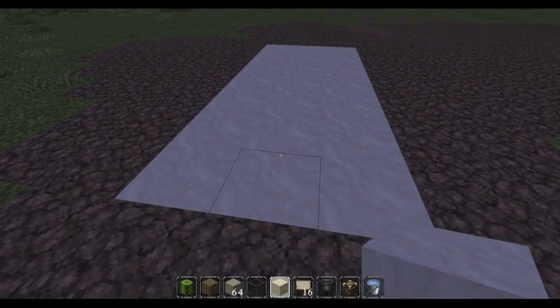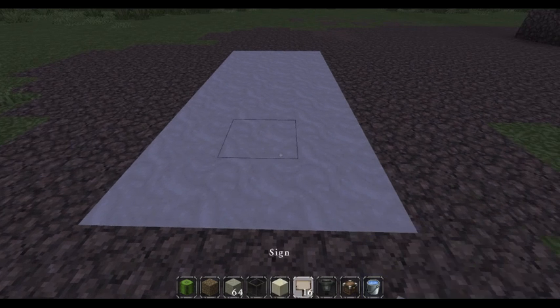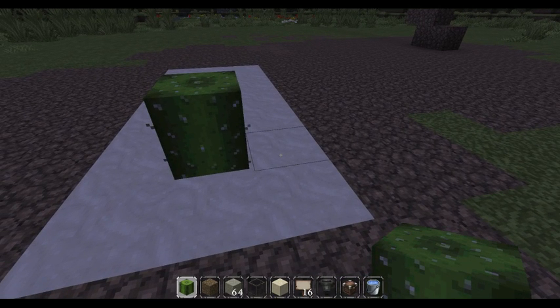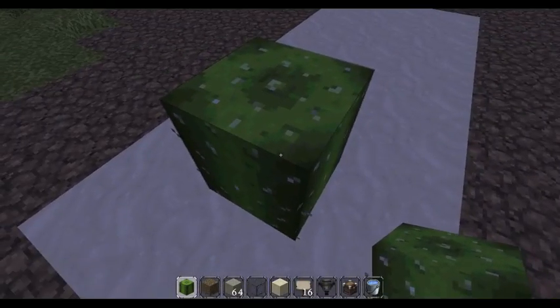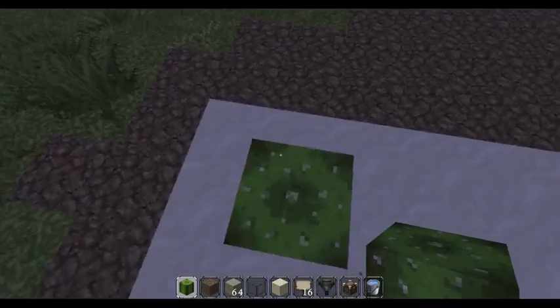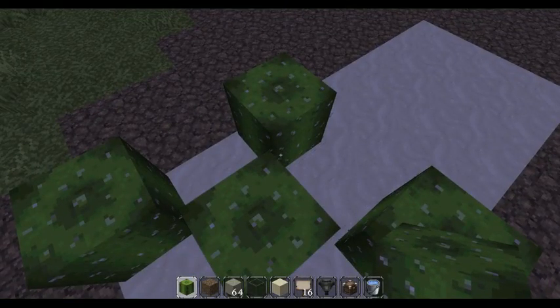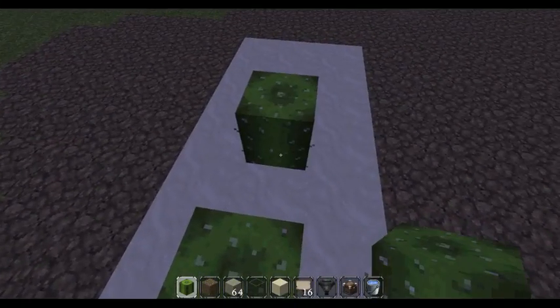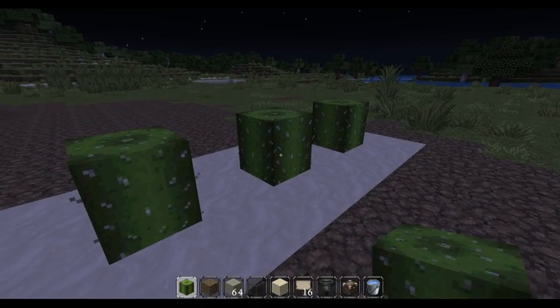You can grow cactus in a regular form just like you can pumpkins, wheat, melons and stuff like that, but it takes time for it to grow, then you gotta harvest it and then replant it. Cactus only grows in sand — it does not grow in dirt. So you gotta have a field of sand to harvest your cactus. Another thing you can't do with cactus: you can't place cactus on its four sides, you can't put them diagonally. We're in creative mode right now.